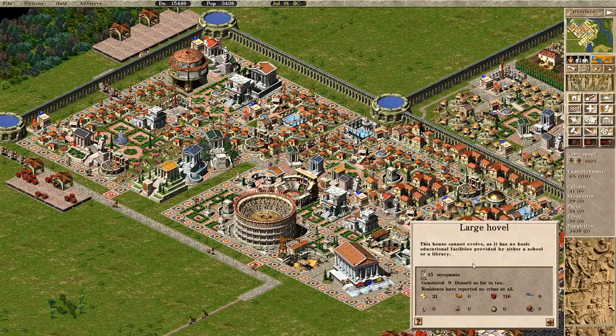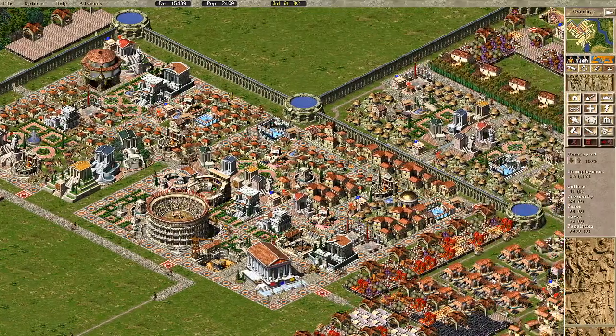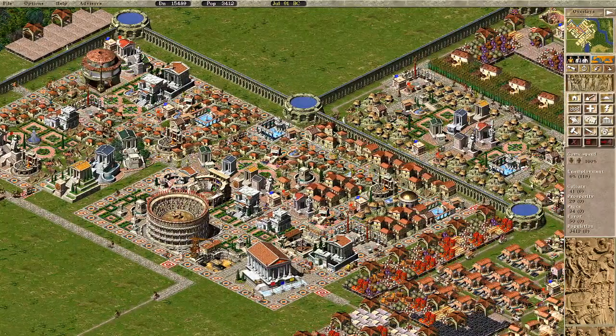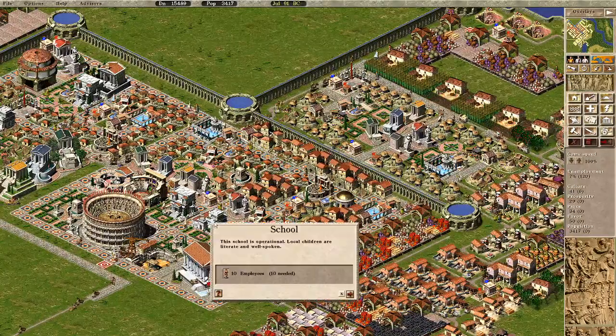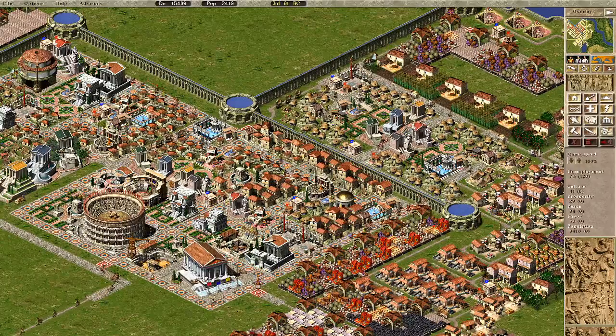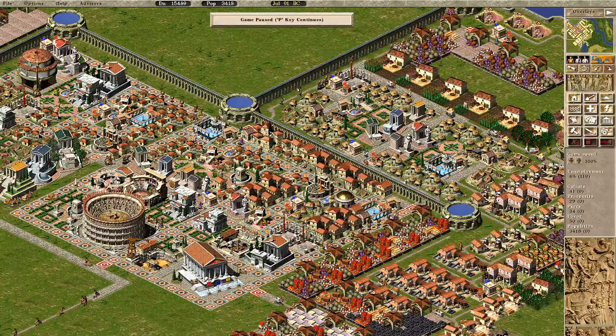A house cannot evolve — it says no basic education. That's weird because there's a school, library, and academy literally right next to it.